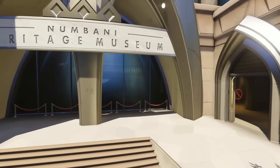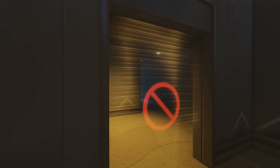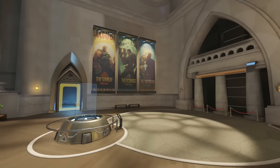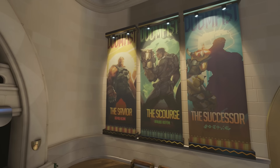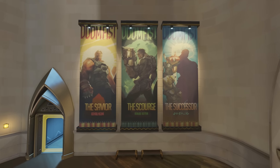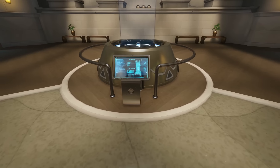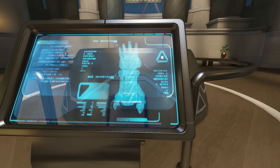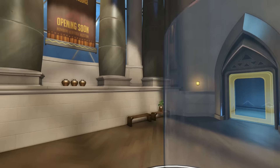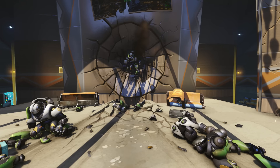Anything going on over here, anything inside the Doomfist exhibit? It would be really cool if one of the posters was damaged or destroyed or something. But no, everything looks the same. We've got the little Doomfist image right there, but the gauntlet is definitely not there — it is gone. I went and checked out the rest of the map and didn't see anything else that got changed. It looks like it's just the airport, and the Doomfist gauntlet has been stolen out of the payload.